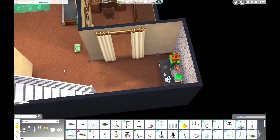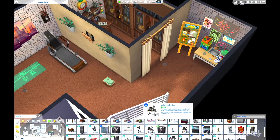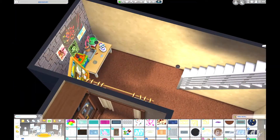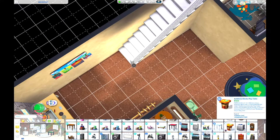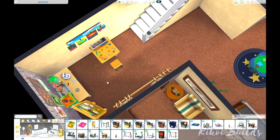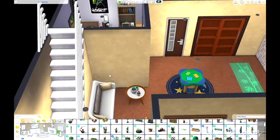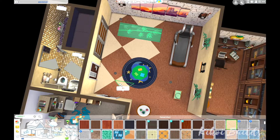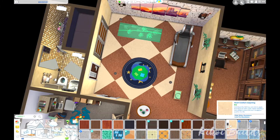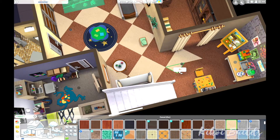Now here's the activity room slash gym. It's your typical family room in the basement. We have some activities for the kids with a science table, a building table in the middle, a drawing table, a sitting area, a treadmill, and a yoga mat — I always love yoga mats in my builds — as well as a little yoga stool. And back to those ostentatious patterns I love for an old-school build.